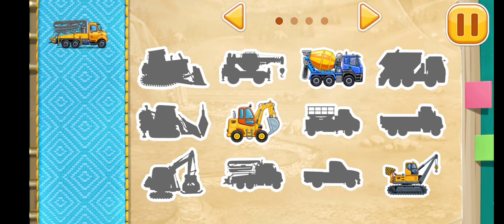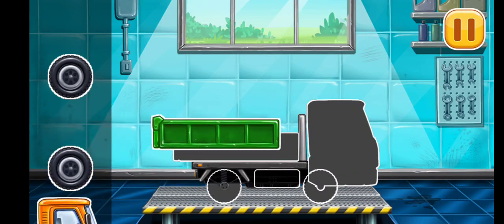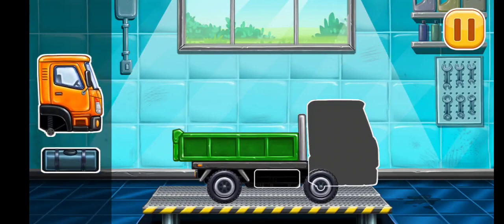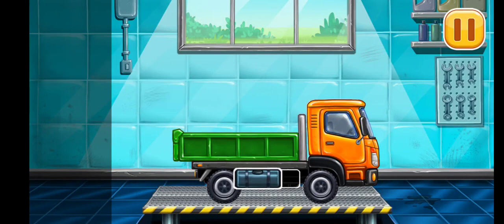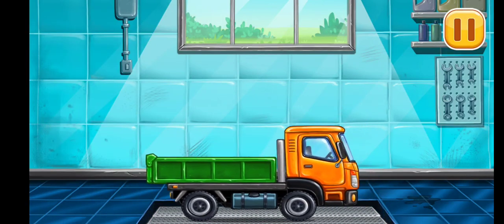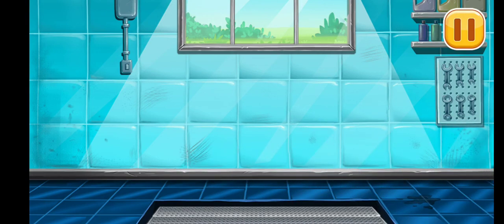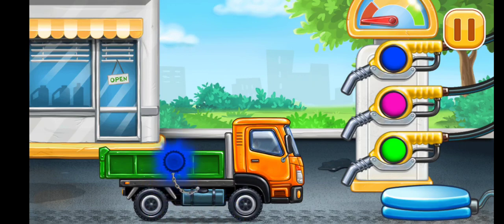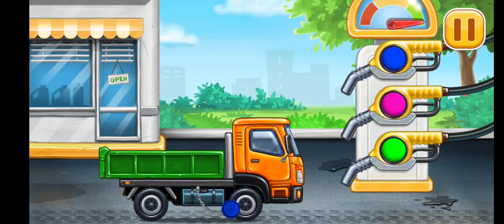Build your own vehicle park. Ready. First, we need to assemble the drop side truck. Don't stop. Filling the drop side truck. Pump. You're doing really great.